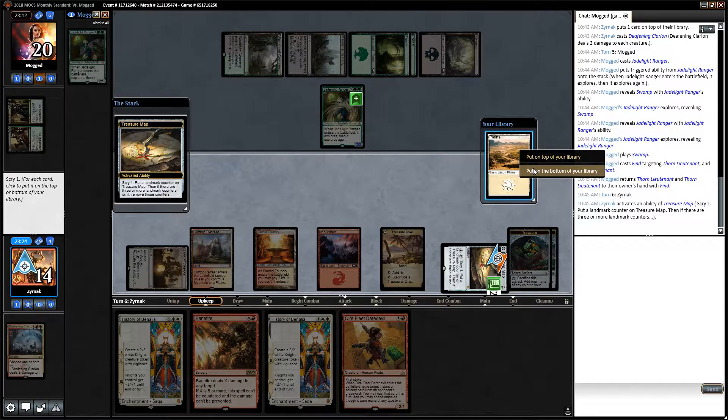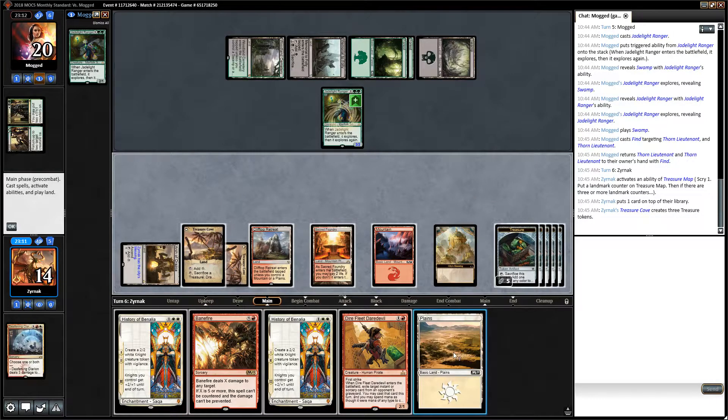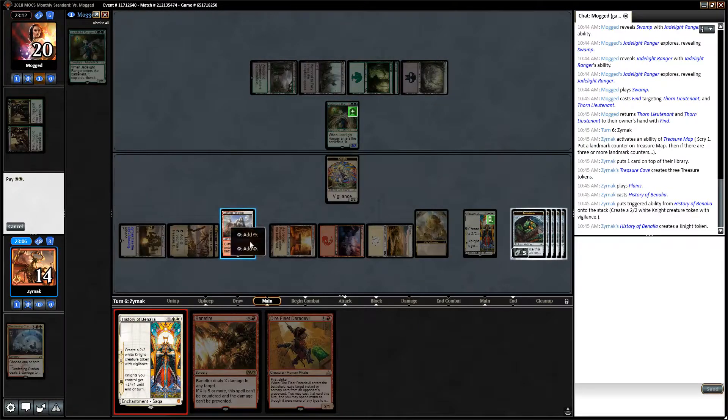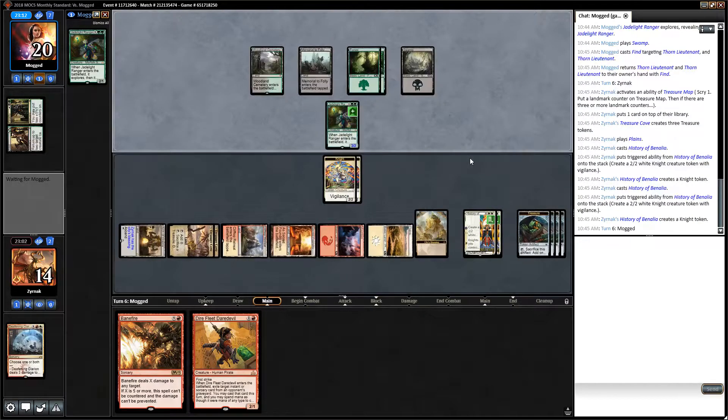Put this on top - I could cast both of the Histories of Benalia. It actually seems pretty good because this way both Histories are going to go off at the same time. So I'm going to have four, six... four/fours attacking in a couple turns.